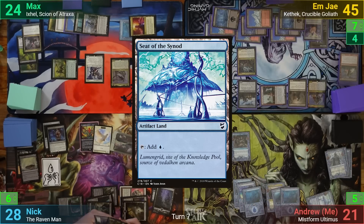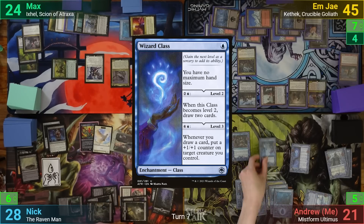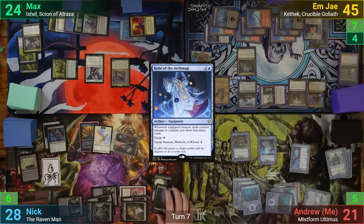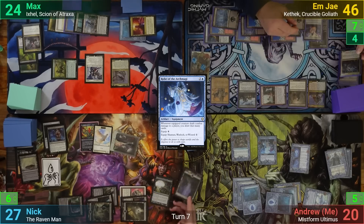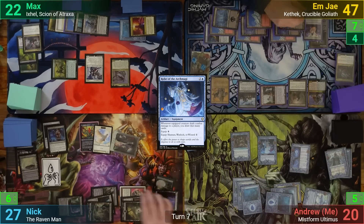I play a Seat of the Synod and cast Wizard Class, then bring out Robe of the Archmagi and pass my turn. During my endstep, MJ has to sacrifice the Skelemental, and Nick uses his Underworld Connections to draw a card and lose one. We then get drained for the Zulaport Cutthroat and Blood Artist triggers.